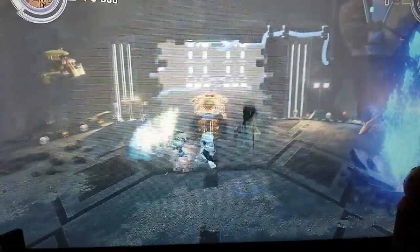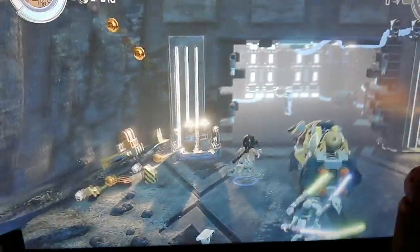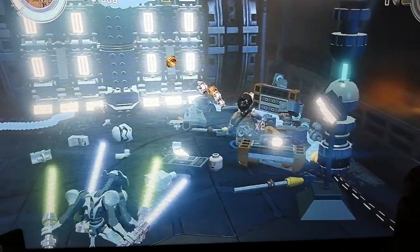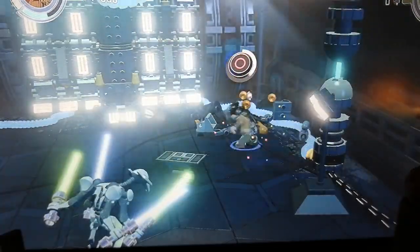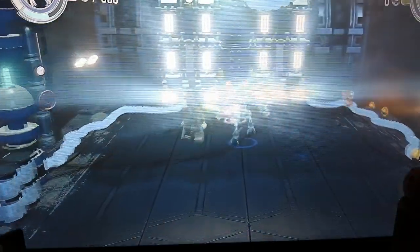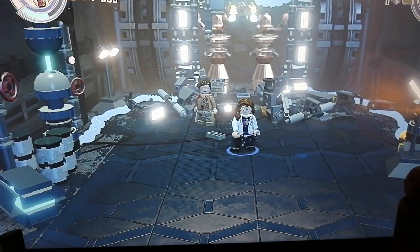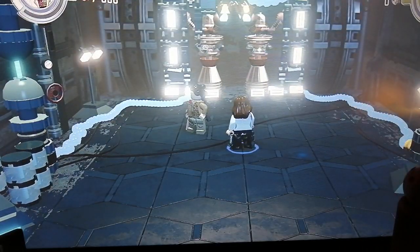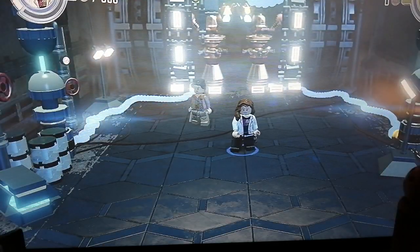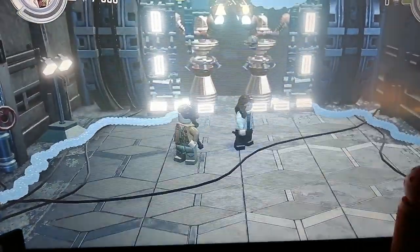Now we need to build on there, in here - to build. Then use Grievous again, or really anyone who is strong. Then taking Kathleen Kennedy, or anyone else with explosives. I'm just using Kathleen Kennedy because I have her and because I really like her unique style of clothes.